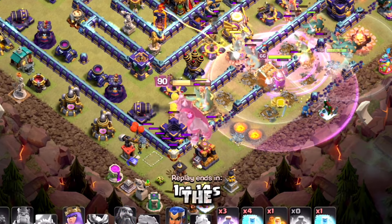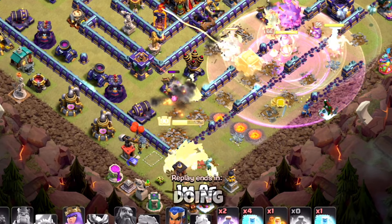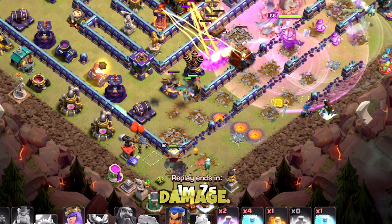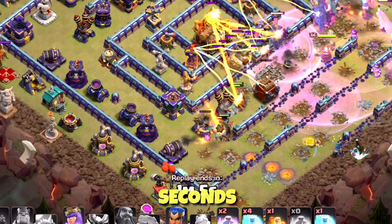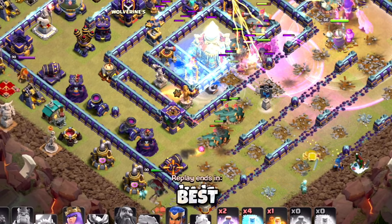Finally, the best of the best in my opinion — the Giant Gauntlet. Upon activation the King becomes gigantic, dealing area damage and taking less damage. 17 seconds duration, large area damage, damage reduction — by far the best equipment out there.